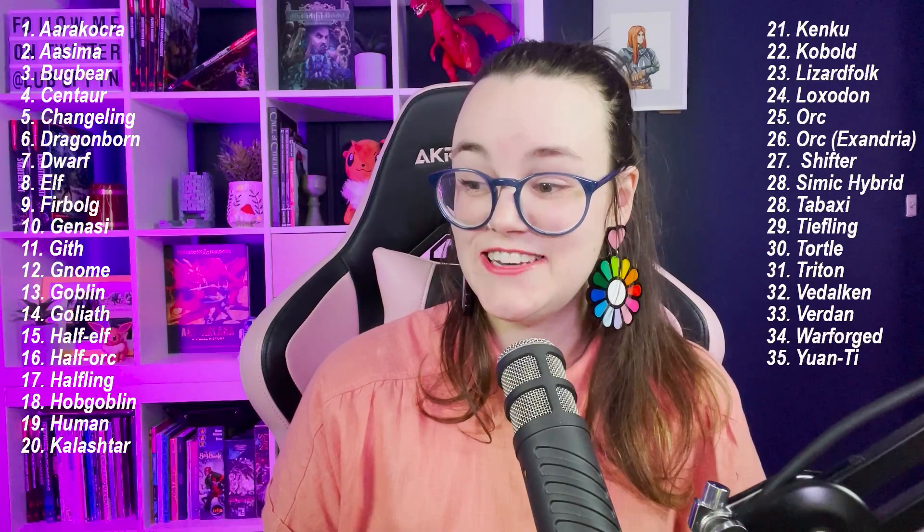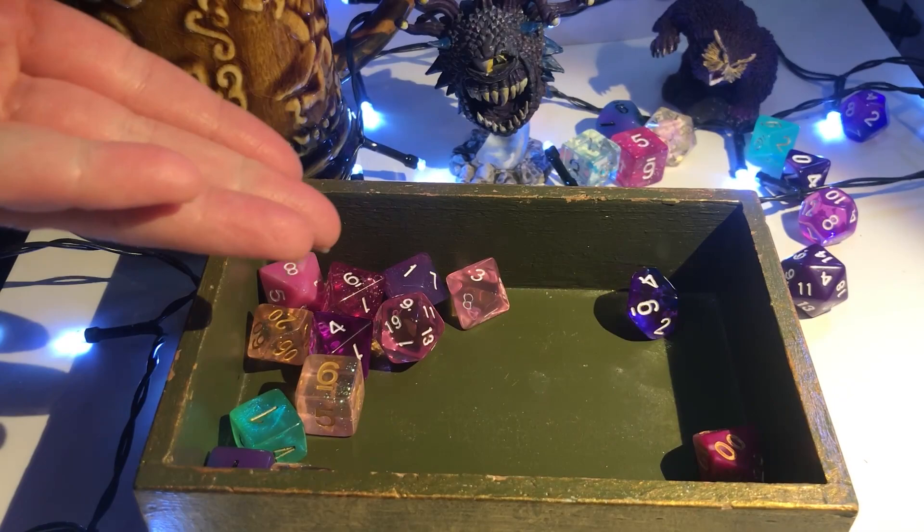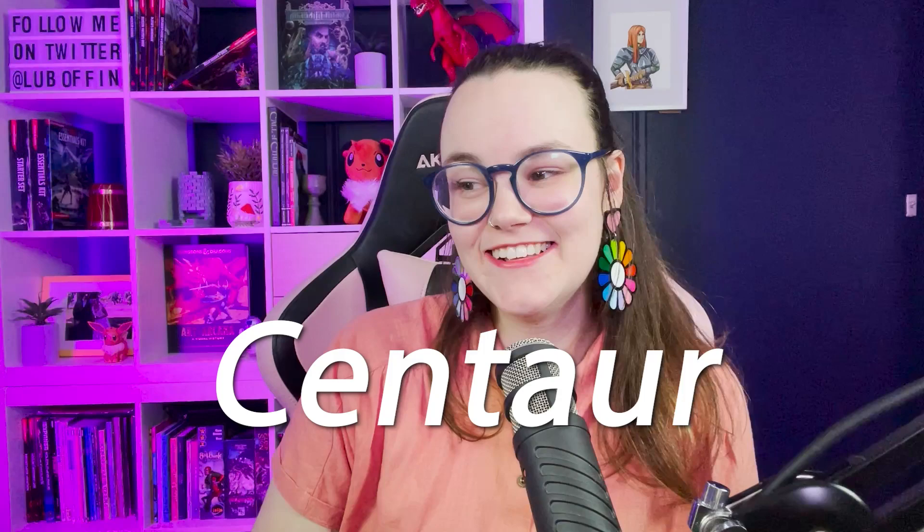The first thing we need to do when building our character is choose the race. We need to count how many races we have available to us — 37 in total. I'm just going to roll the D100 a bunch of times until I get 37 or below, and that will determine which race it's going to be. Number four on our list is... Centaur.